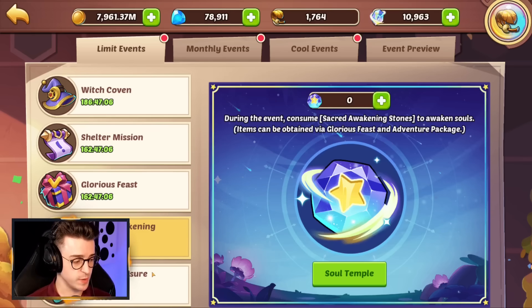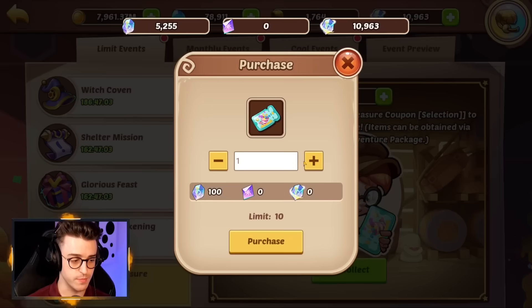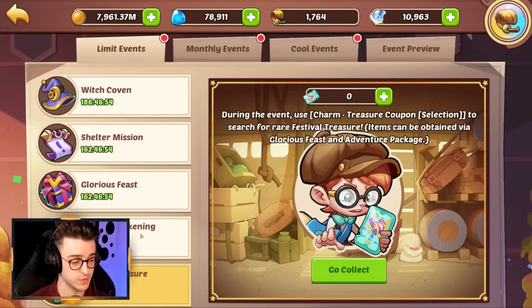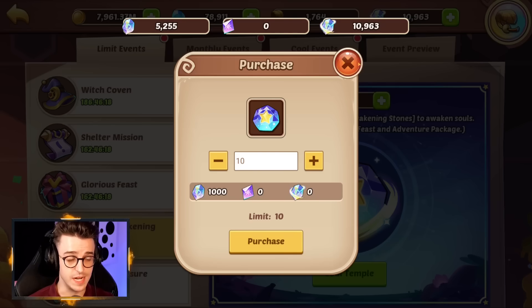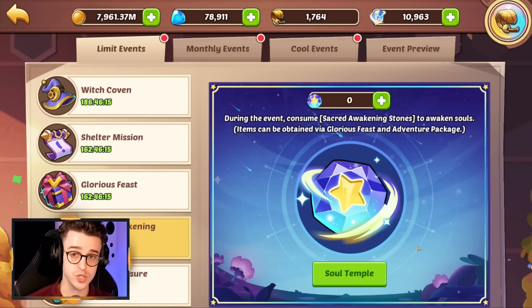If you decide to engage with the Soul Awakening or the Special Treasure Selection, remember that for each, you can buy 10 for free using Contract Starry Gems. If you've got contract starry gems, definitely engage with this. I cannot stress how good it's going to be for free-to-play players to buy 10 Sacred Awakening Stones, because it gives so many of you the chance to finally get an A-tier. 4% might not sound like a great chance, but with how many free-to-play players there are, you might just be one of the lucky ones. 1 in 25 is a good chance, and it's worth getting excited about. Even if you don't get one, you might buy one really cheap on the auction house.